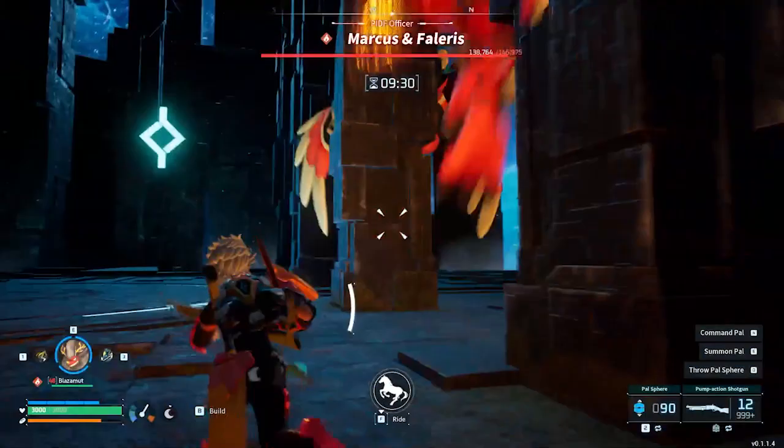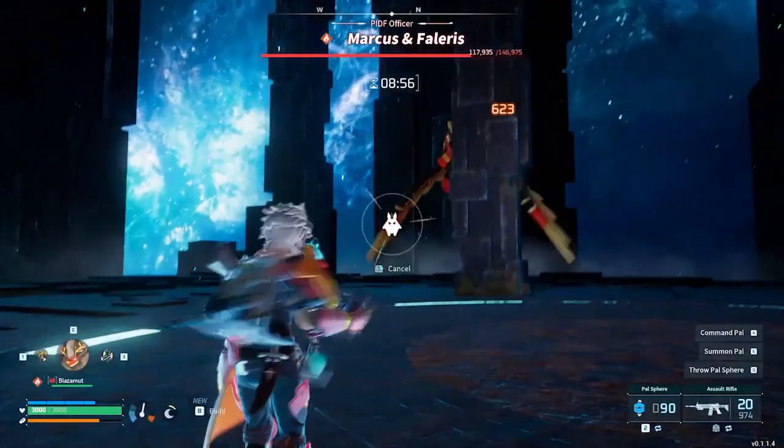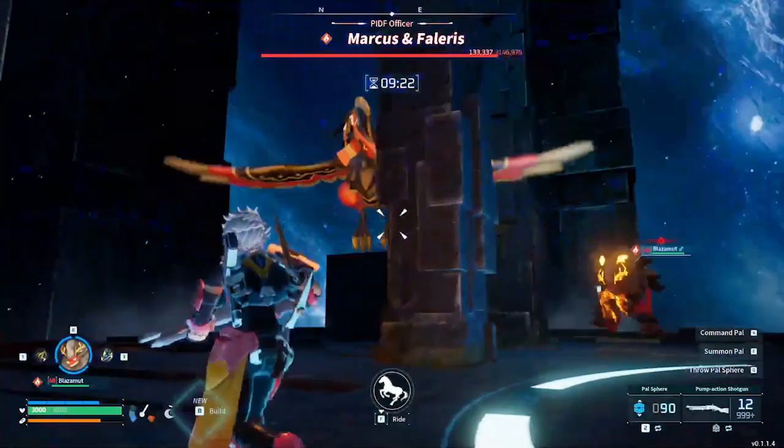Next is a massive lightning strike that will blast a very wide area with Falaris serving as the epicenter. You need to get outside of the red circle to avoid this or you will take a massive amount of damage — and remember to withdraw your pal too, even if they aren't water type.